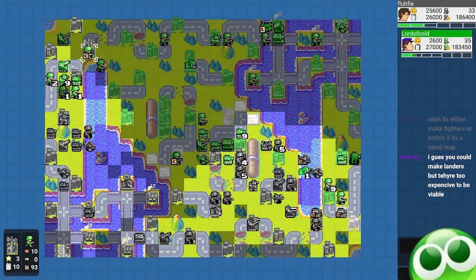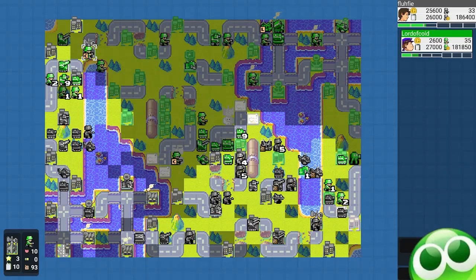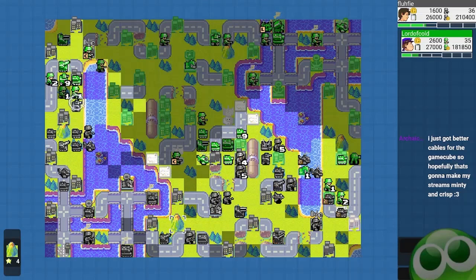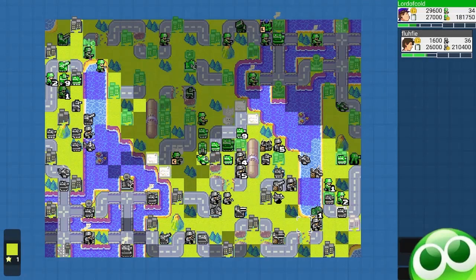If he builds a fighter and shoots at my bomber, I'll just heal the bomber back up with my super. There's actually a lander rush opening where you save up for a lander to quickly ferry vehicles up here, but I went with the transport copter opening instead. I am a little annoyed that this black boat survived only because I didn't capture the comm tower first. But he now captured the comm tower, so all his units get a plus 10% damage.